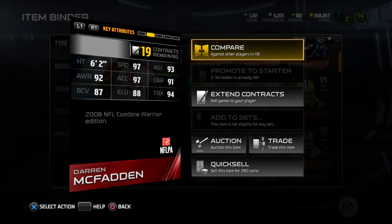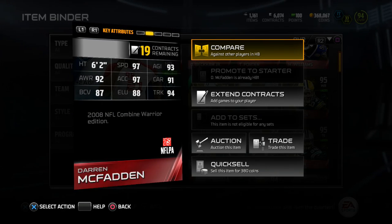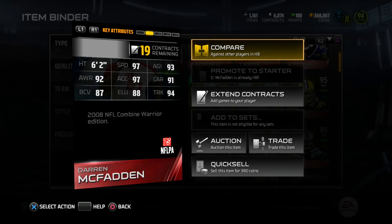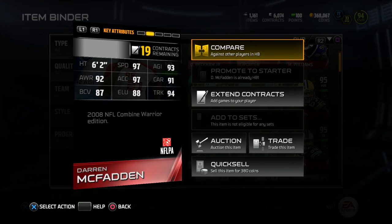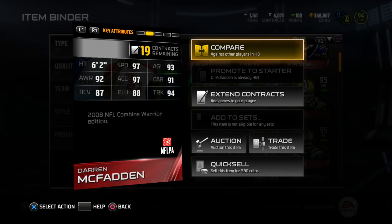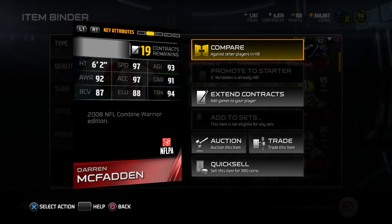Let's check out the back of this card. It's 6 foot 2, 97 speed, 93 agility, 92 awareness, 97 acceleration, 91 carrying, 87 ball carrier vision, 88 elusiveness, and 94 trucking. 2008 NFL Combine Warrior Edition.